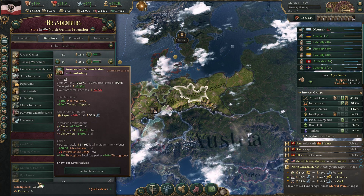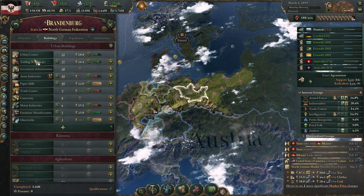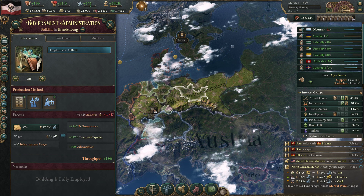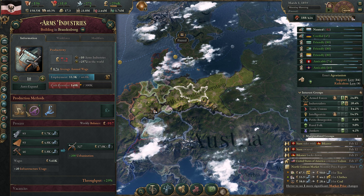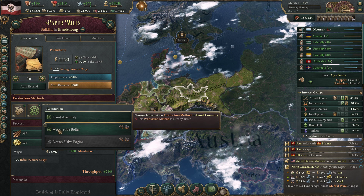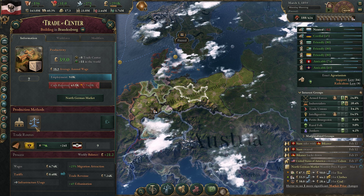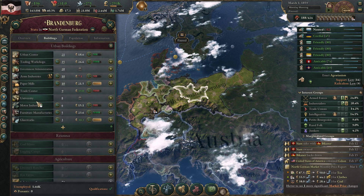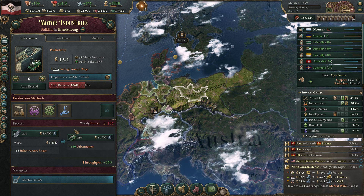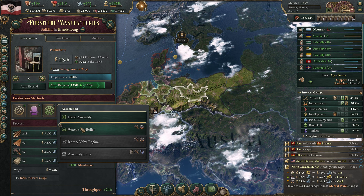Brunswick - you guys are also short on various industries. Let's see what we can do to use fewer people in some of these jobs. On the paper industry we can free up some people. Trade center - nothing we can do there. Motor industries - we can switch production methods for 6,000 fewer people for the same output. I'm not going to say no to that.